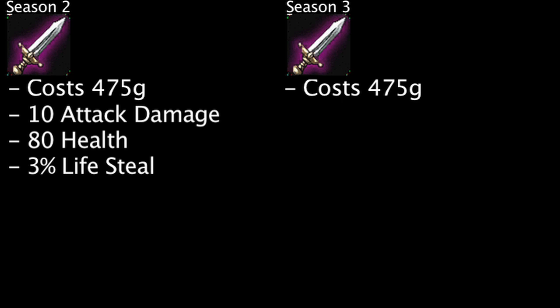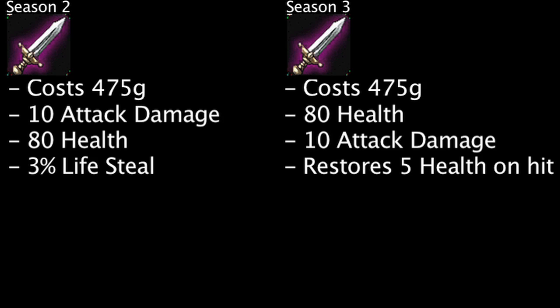We'll start by taking a look at the Doran's Blade. In Season 2, the Doran's Blade costs 475 gold and granted 10 attack damage, 80 health, and 3% lifesteal. In Season 3, the Doran's Blade costs 475 gold and grants 80 health, 10 attack damage, and will restore 5 of a champion's health whenever they auto attack an enemy. This effect will stack with multiple Doran's Blades, and unlike the lifesteal of a Season 2 Doran's Blade, this effect will always restore 5 health regardless of the attacker's attack damage and the target's armor.